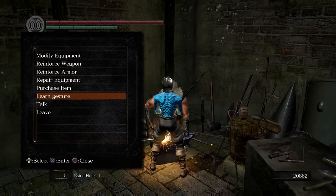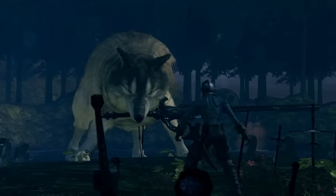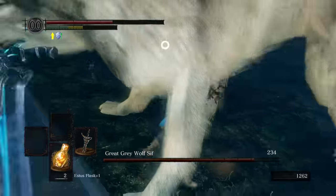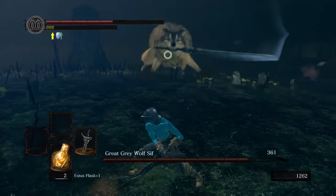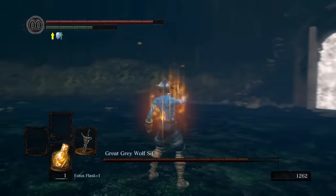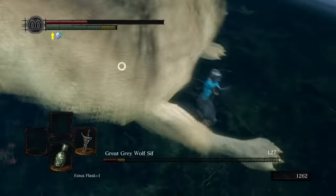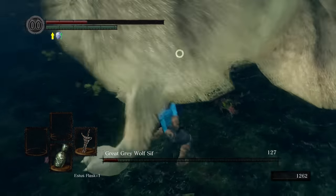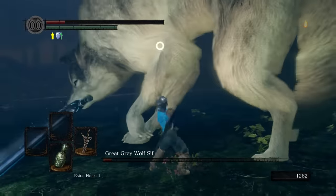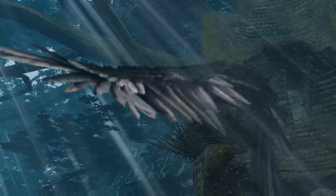My plan was to clear off all possible bosses before heading to Sen's, so I buy the Crest and run down to our next challenge — Great Grey Wolf Sif. The damage is significantly less than the Gaping Dragon, which is weird because you'd think an armoured scale dragon would resist damage better than a flesh and fur wolf, but hey, video game logic. The fight itself is pretty elementary — just keep to the back legs and swing away. It takes a bit longer than usual, but it's nothing we can't handle. With one final limp, Sif goes down.